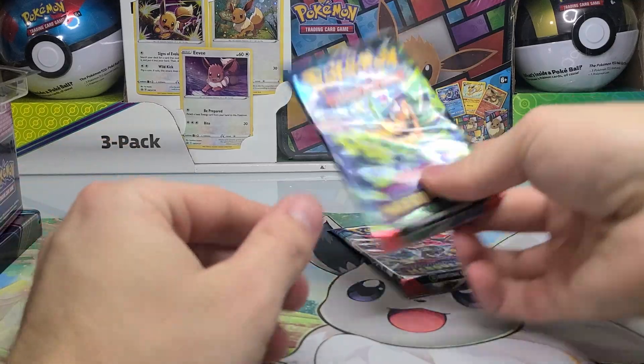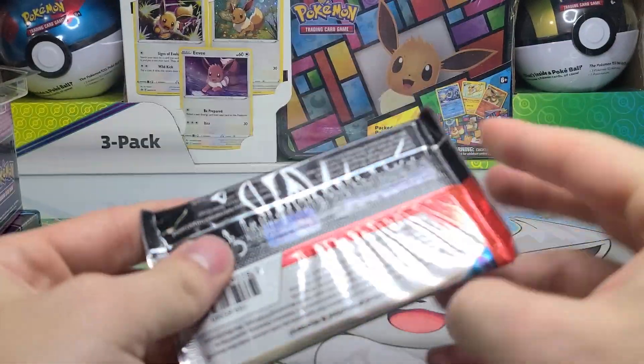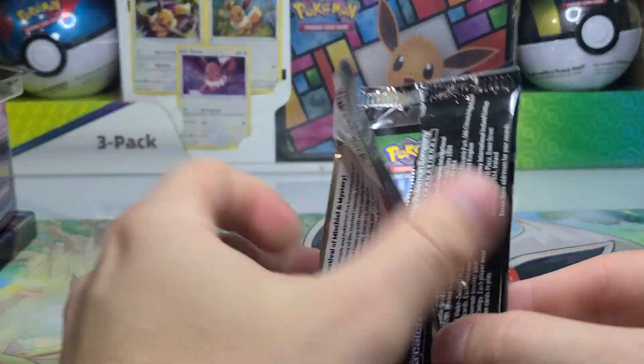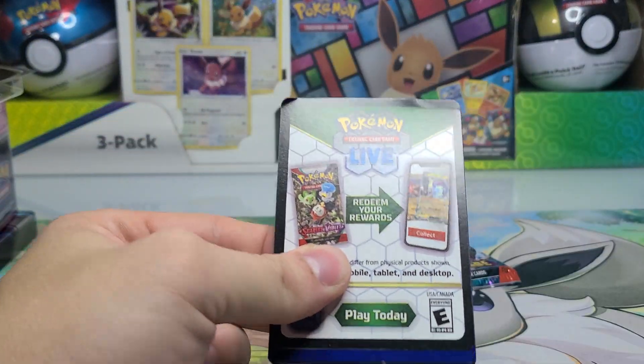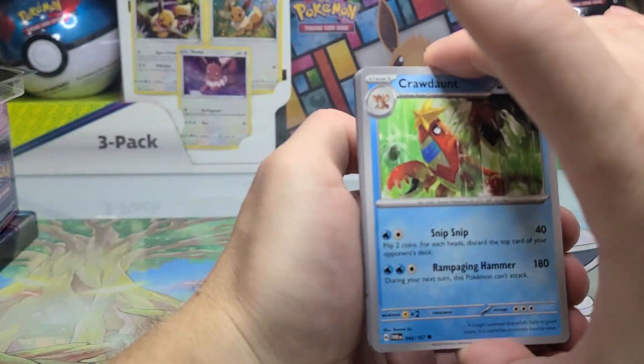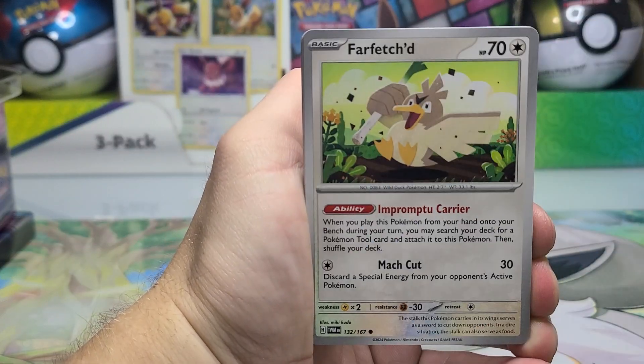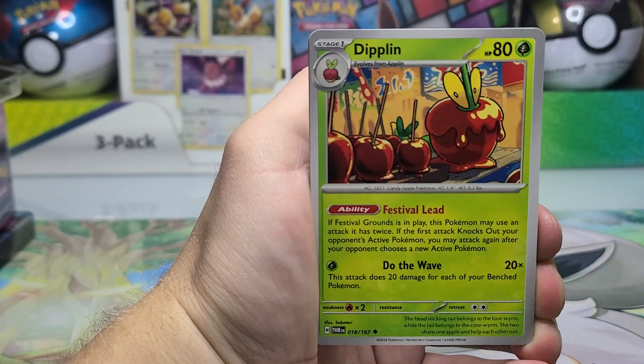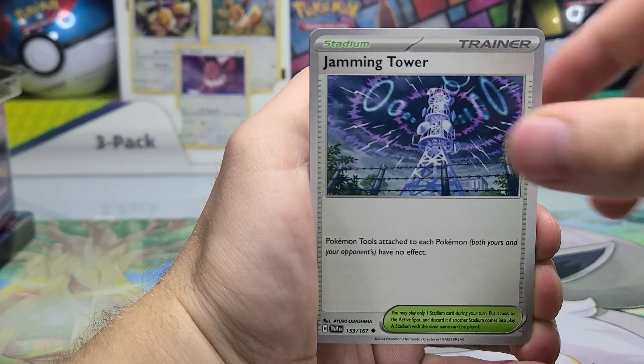Another EX card though, which leaves two Twilight Masquerade packs. Last time I looked, these boxes were pushing the MSRP price of $161, so it wasn't quite there yet. We'll see if we have a little small reprint coming anytime soon for Twilight Masquerade.